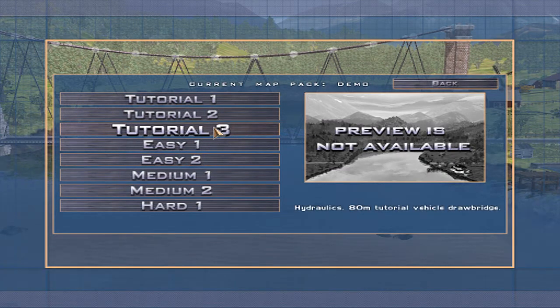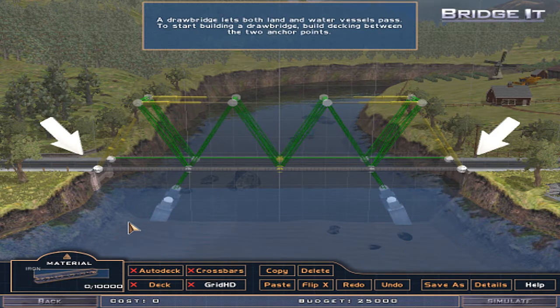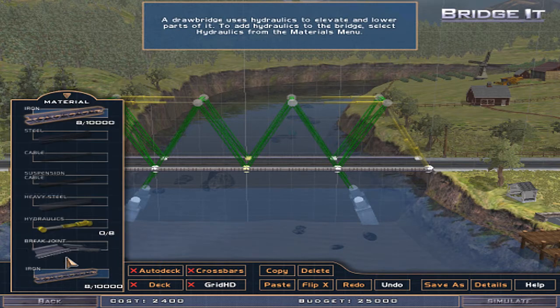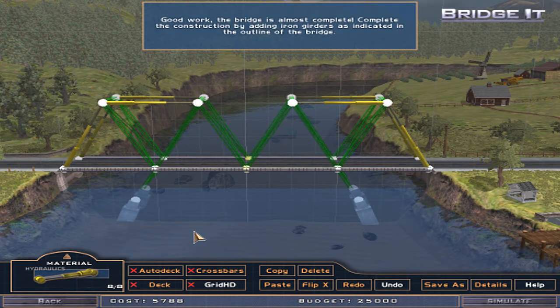Material three. Hydraulics. A drawbridge? Isn't that when it goes up, when it splits in the middle? A drawbridge lets both land and water vessels pass. To start building a drawbridge, build decking between the two anchor points. This one doesn't look like it goes up. Do I have it? Is it already selected? A drawbridge uses hydraulics to elevate and lower parts of it. To add hydraulics to the bridge, select hydraulics from the materials menu. Now you have the hydraulic material selected. Add hydraulics to all the yellow hydraulic links indicated in the outline of the bridge. Good work, the bridge is almost complete. Complete the construction by adding iron girders as indicated in the outline of the bridge.